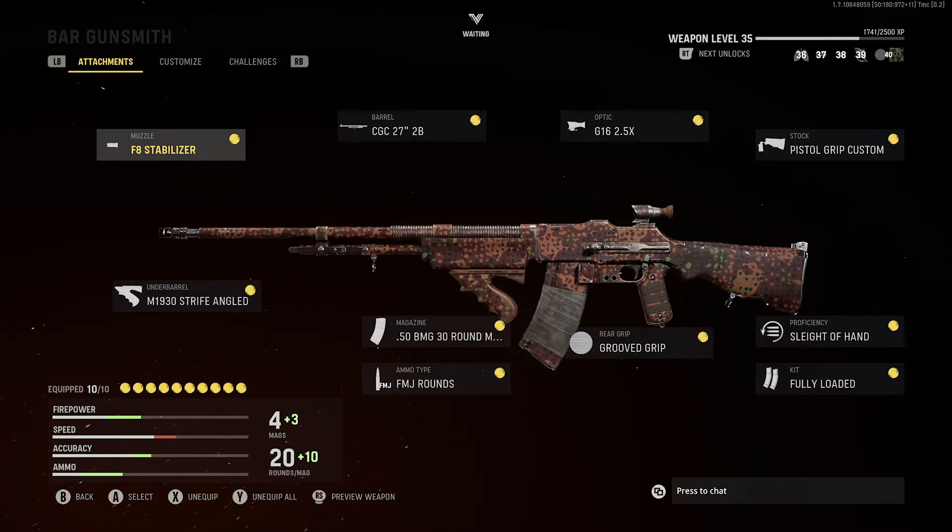The BAR sits right under the STG for time to kill since it only takes two to three bullets to kill your opponent if you're hitting them in the head or upper torso. On top of that, it has zero recoil so it's very easy to aim. The only real cons are the slow fire rate and the mobility, which is not great at all.